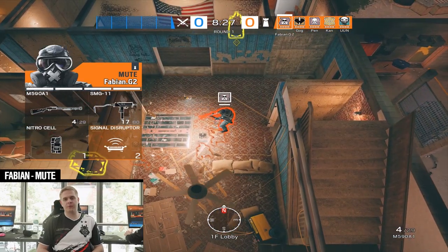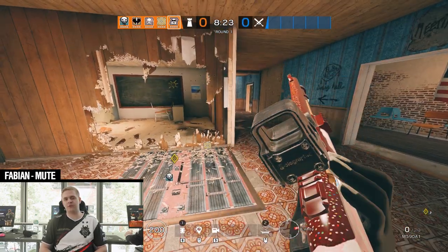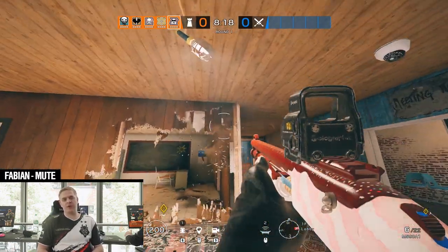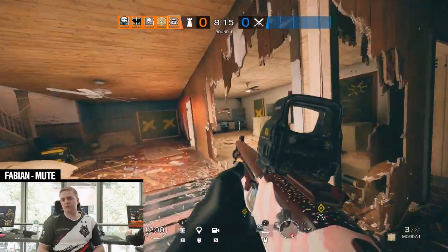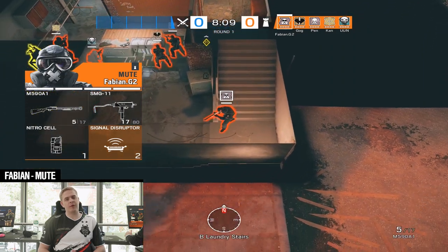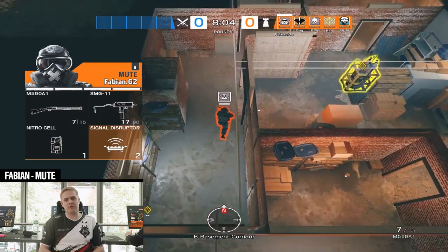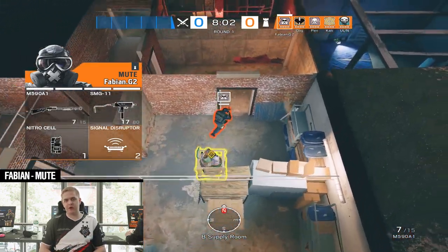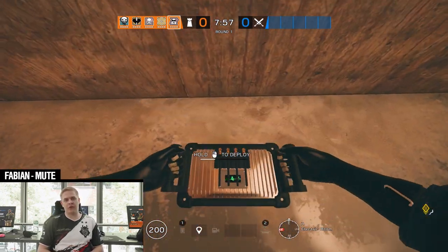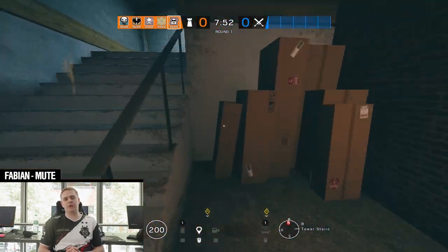In this strategy I'm playing Mute. My job is basically to deny information from the opponents — if they try to use drones to come downstairs, for example a Twitch drone, they should be unable to. After my reinforcements, I open up the big wall into classroom so they cannot place a Thermite charge. I put my Mute devices: one on the bench in the middle of laundry to deny the hatch breach, one on top of the laundry machine so they cannot drone down the stairs, one in the back stairs so they cannot drone out Uno who plays back stairs, and one for the wall into the blue room.